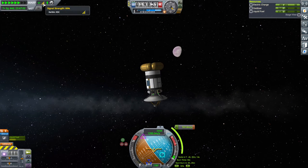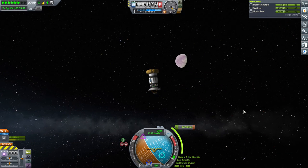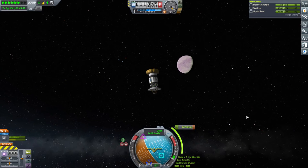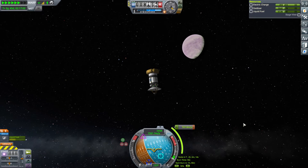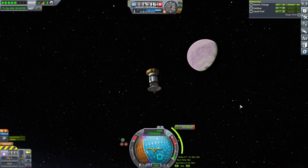Our communication strength is 66%. It's possible that if EVE and Kerbin are on opposite sides of the sun the signal won't get through — if they're directly opposite, the sun will be in the way. And just range-wise it might not be enough either. We'll see.